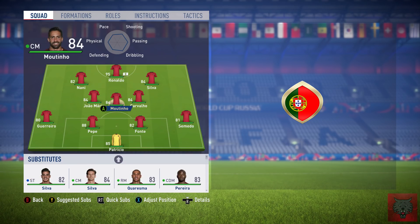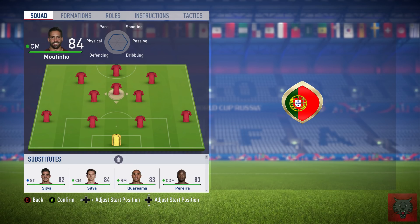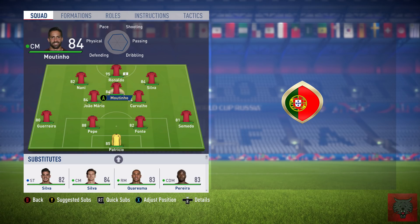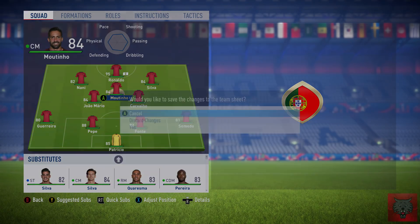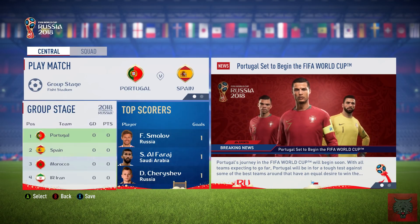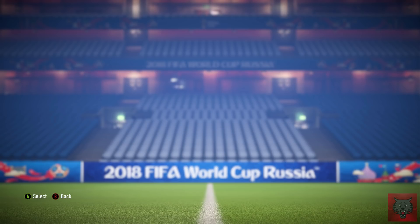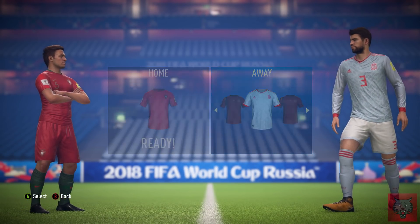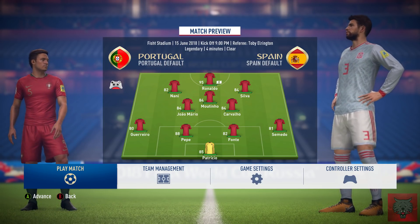Welcome back to some more FIFA 18 World Cup edition. This is the Portugal squad I'm going to be playing. I'm going to be playing a 3-4-2-1 with an attacking midfielder a little bit higher up. We've got Ronaldo leading the line. And we're going to be starting the first match of today's episode against Spain. Hopefully we can start off our group stage campaign with a bang.